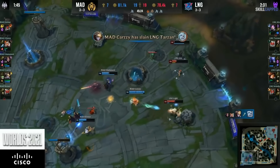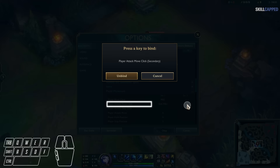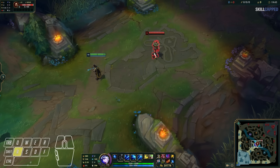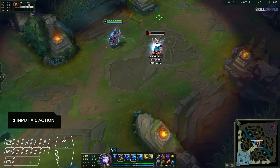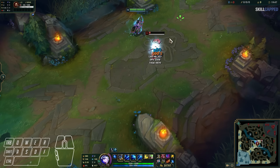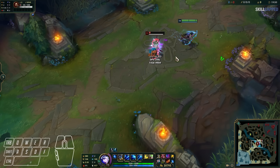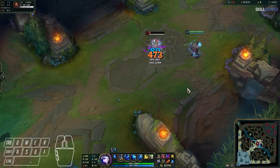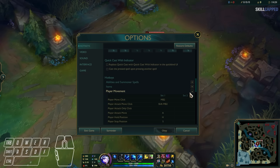This is where level 3 comes into play — this involves the player attack move click command. This is the exact same command you just learned in level 2, but instead of having to press A and then left click, you can just press A by itself. What this does is allow you to attack move while not slowing down your inputs, since you'll be casting one input for one action. By default, this will be bound to shift plus right click, and you'll want to rebind it to a single key if you want the one input advantage.